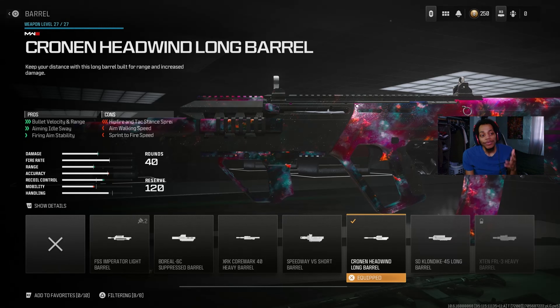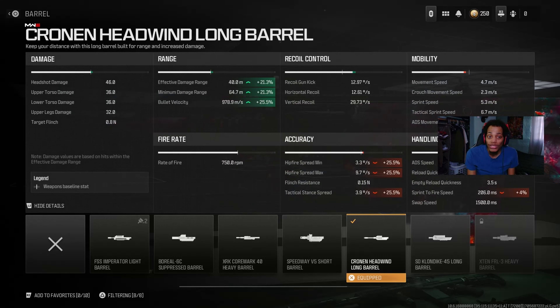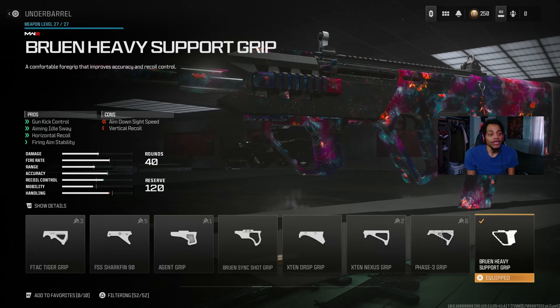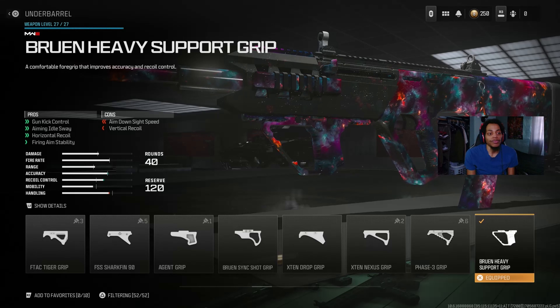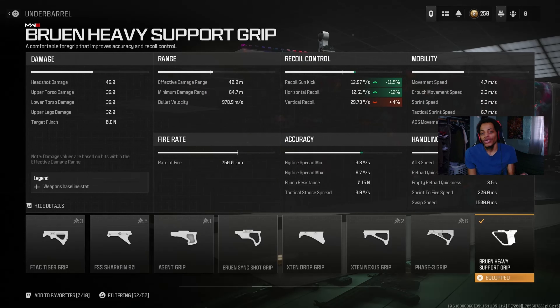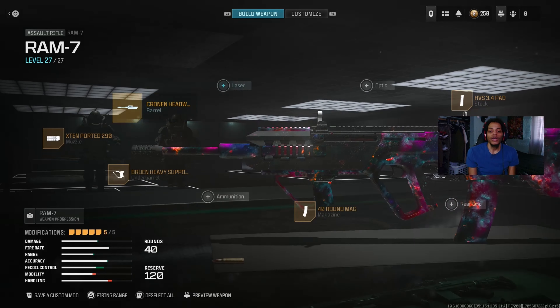Looking at the barrel details: bullet velocity at 25%, effective range improvement is just insane. ADS moving speed and sprint speed take a hit but it gets the job done. I've seen people using this in Warzone so why not. For the underbarrel, we got the Bruen Heavy Support Grip — gives gun control, aim idle sway, horizontal recoil control, and a little fire stability. Vertical recoil is slightly chalked but it gets the job done.